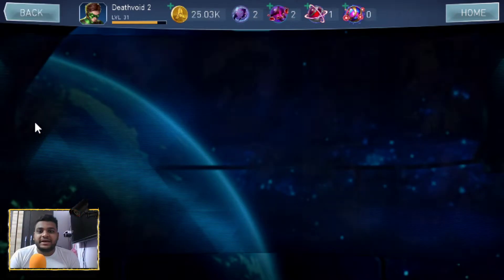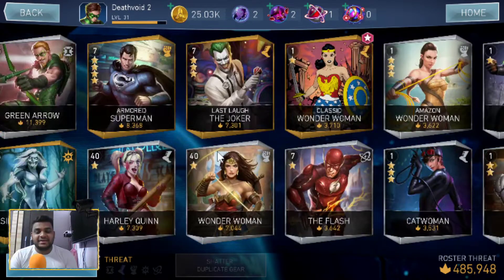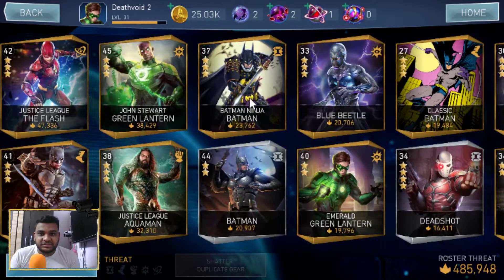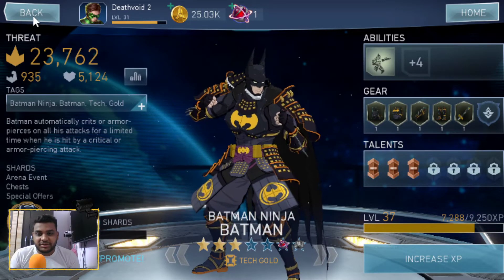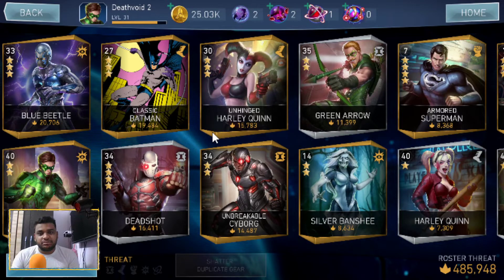Now let me show you the roster. I unlocked Ninja Batman, Classic Batman, Classic Wonder Woman, the Joker, Cyborg, and Robin. I got them by opening the classic chest from the store. Classic Wonder Woman was unlocked through arena invasions, Classic Batman from the chest, and Ninja Batman from the previous arena season. I promoted them, got all the gears, and leveled up experience a little. First I'm taking Justice League Flash's gears to level 40.